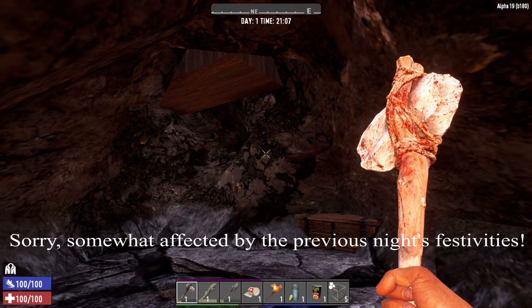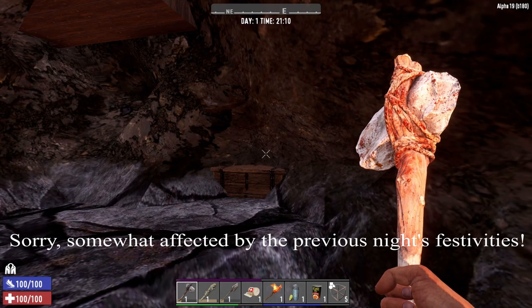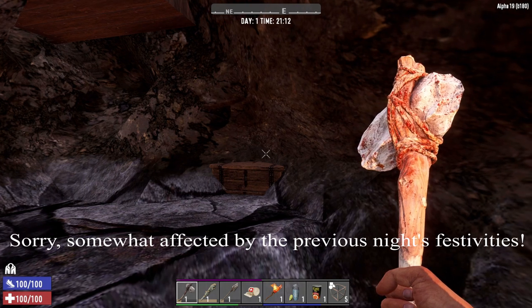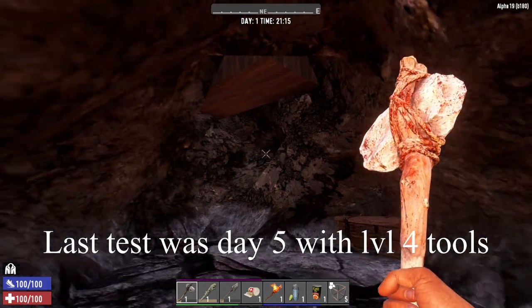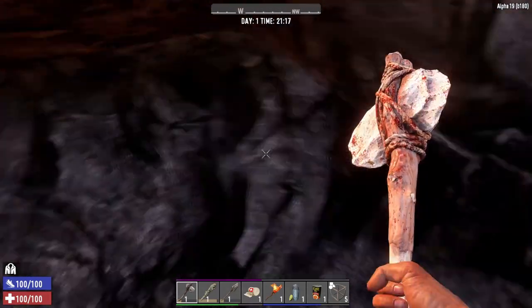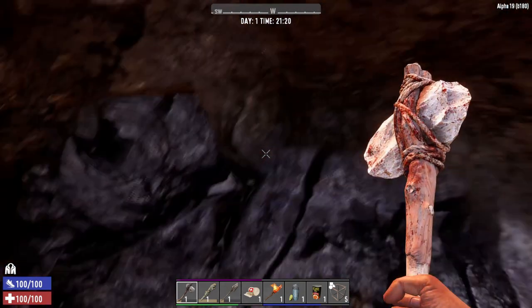This is actually a repeat of a recently made test. Mining throughout the night to see how much rock I can get to sell to the trader and then buy food. Except this time it's day one. As you can see it's coming up to ten when all the zombies go nuts. So I've dug a hole during the day towards the end of the day and I've sealed myself in with some frames I've upgraded.